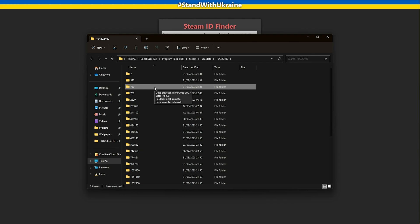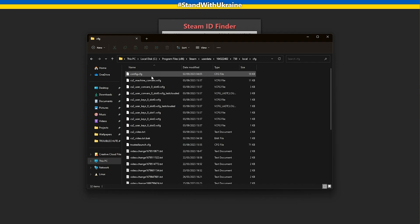In the future this may be different for CS2. Then navigate to Local, then CFG, and inside of here we're looking for cs2_machine_convars.vcfg.